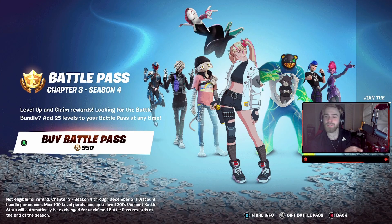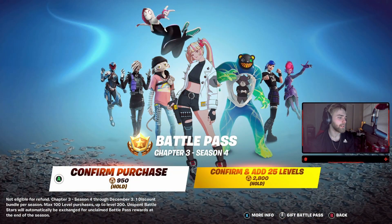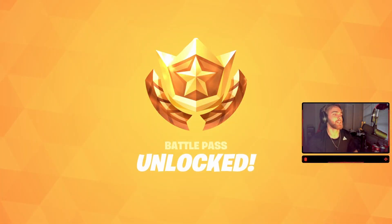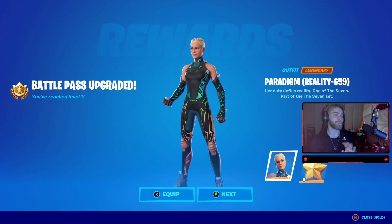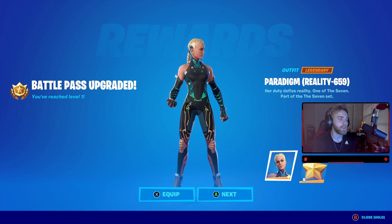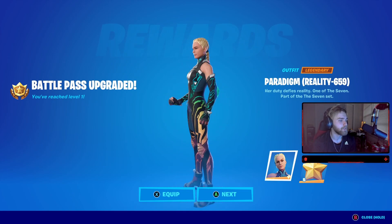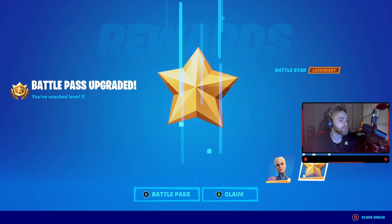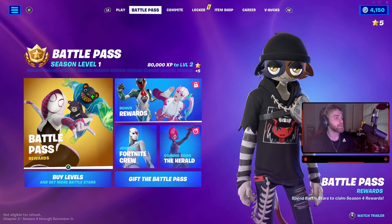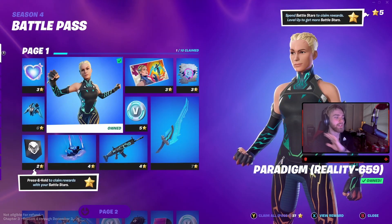We're going to be buying the battle pass, so we got that on lock. We're just gonna be checking out everything in the battle pass, make it a sweet, short video. Paradigm Reality 659 - this is actually a kind of cool character. I wish it was animated, but pretty dope. Five battle stars - obviously everybody knows how that works. We'll check out the battle pass and then all the extra rewards.